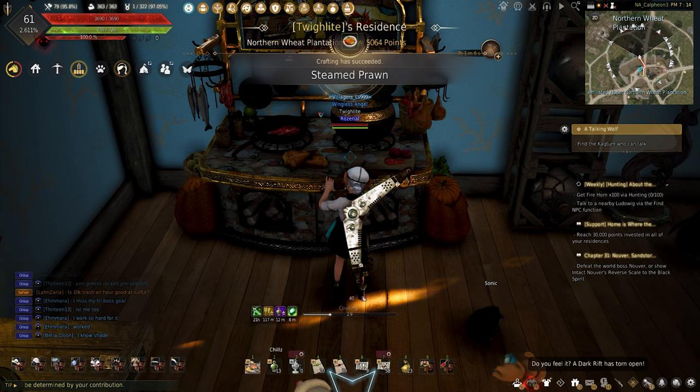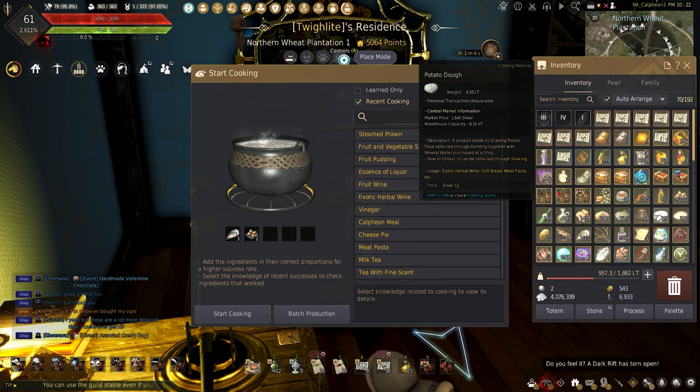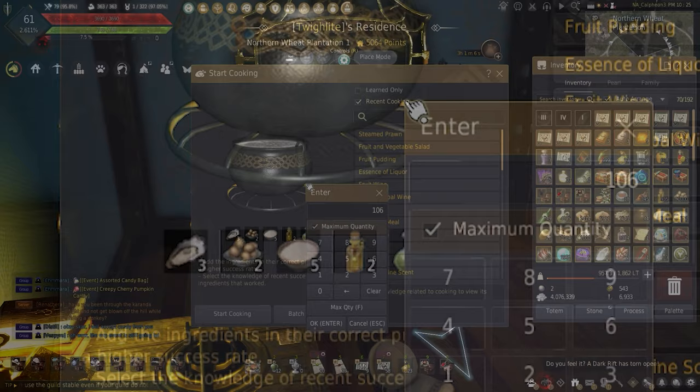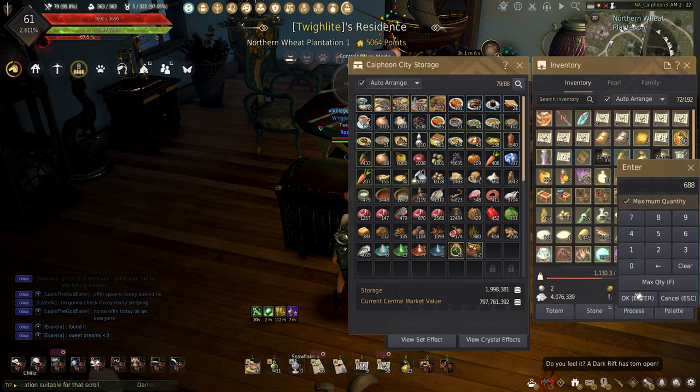Once these are done, it's time to fry some oysters. Making pan-fried oysters requires two eggs, three olives, three oysters, two vinegar, and five flour. These are great because they can be used for artisan cooking boxes, so if you guys are looking for some more artisan cook boxes, these are it.